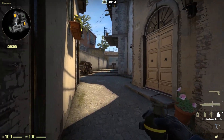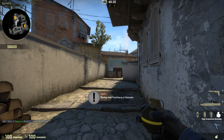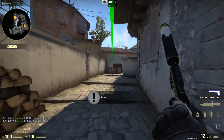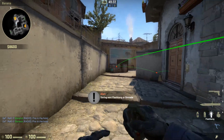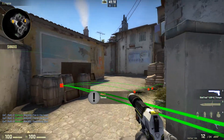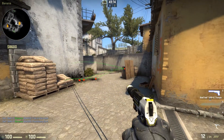You'll want to take banana control right at the start of the round. I like to just run up here and bounce a nade off this barrel. You can bounce a nade or a flashbang that your teammate can use to push the guys back - preferably even kill them if possible - but this is just aiming to push them back.